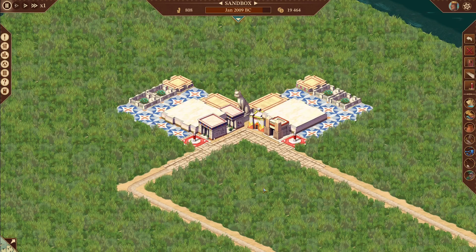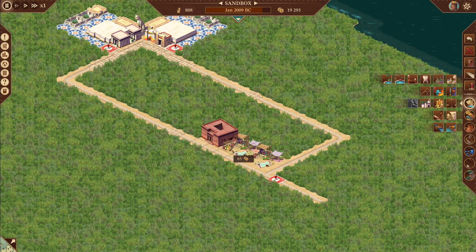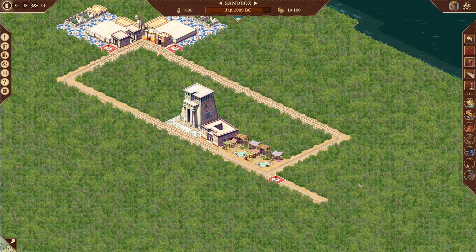Let's go ahead and throw in our bazaars — we're going to do two bazaars like normal, followed by our physician and our first god. Nothing so far has really changed.